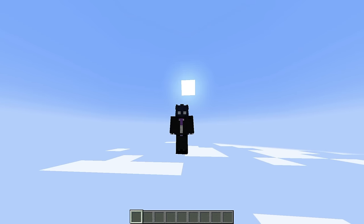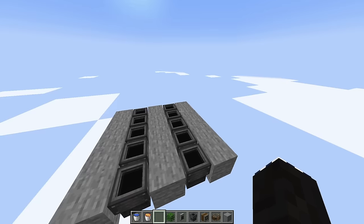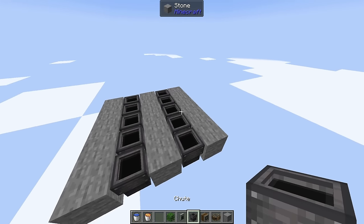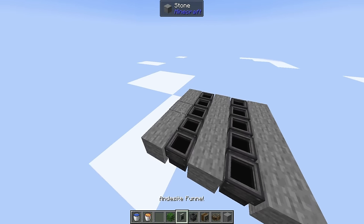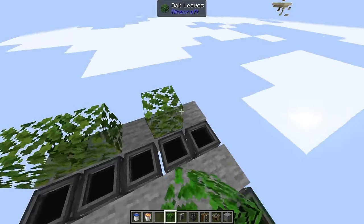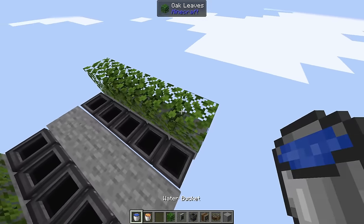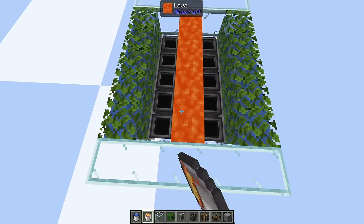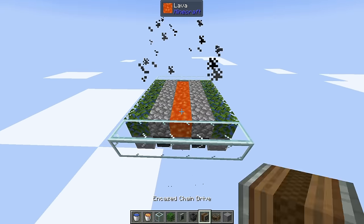To start off, we're going to be building the early game farm. You're going to make a five by five square — three lines of any block of your choice and three lines of Create chutes. On the outer two lines of stone, put down some leaves, and inside those leaves fill them with water. Then in the middle line of stone, put down some lava, and this will start generating cobblestone.